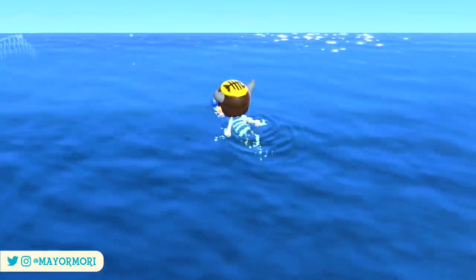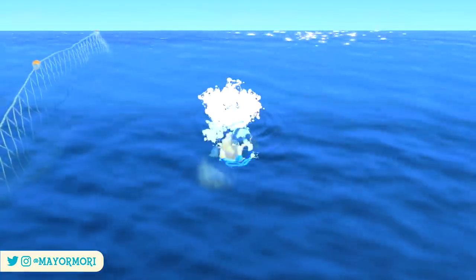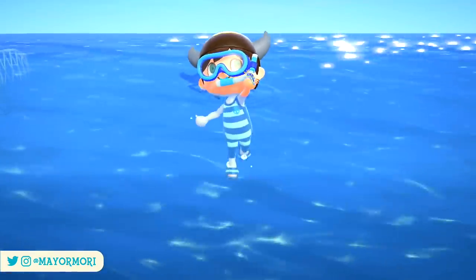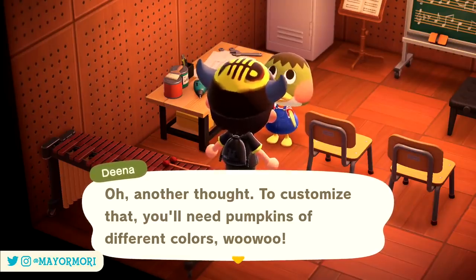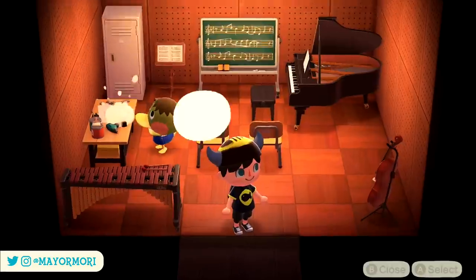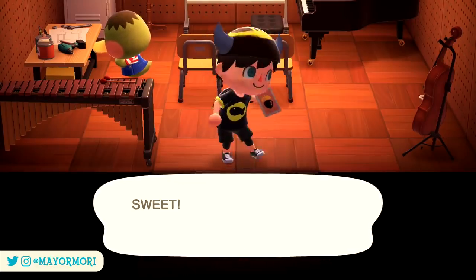The DIY recipes for the entire spooky set can be found anytime and aren't believed to be restricted to October, so there's no rush to find them all as they're likely treated as normal recipes. To find these recipes, all you have to do is speak with your villagers when they're crafting inside their houses just like you normally would. Remember, you have up to three villagers crafting in their houses on any given day, each three hours apart from the moment you log in.